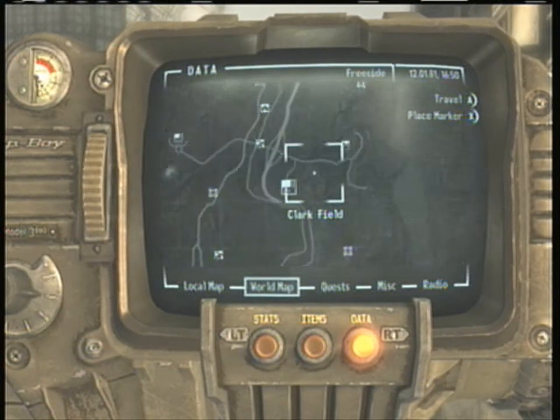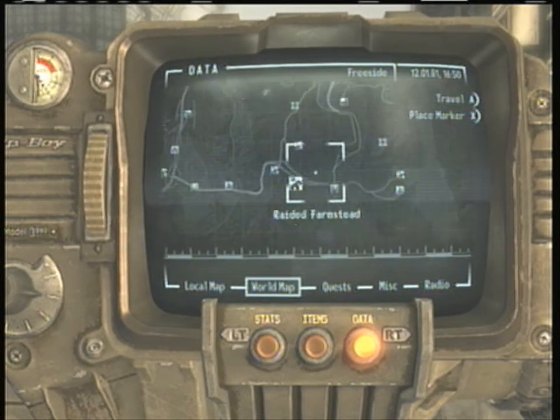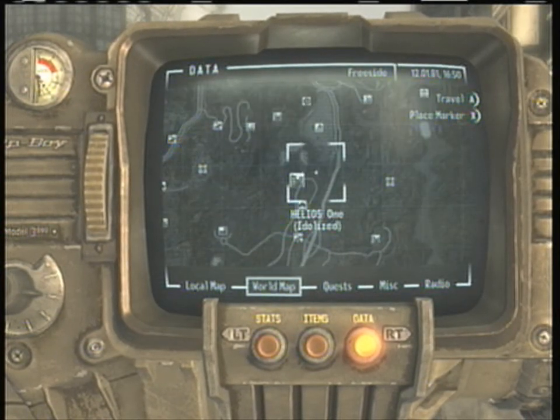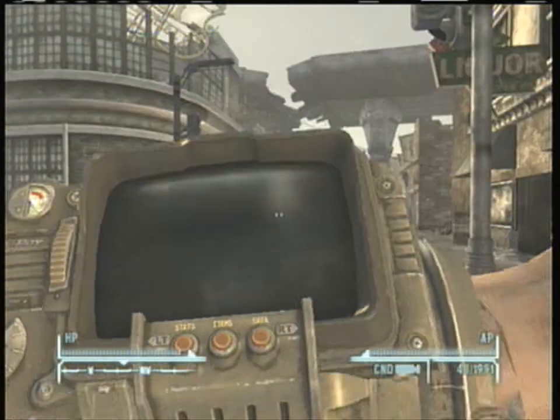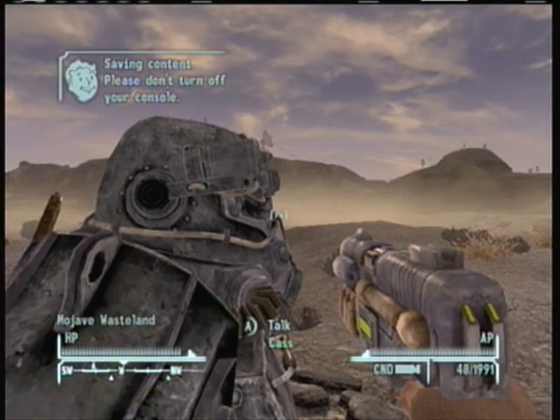Here I show you the basic location of where you go — there's Clark Field and I'm just randomly trying to find it. You go to the El Dorado Dry Lake. If you find it by walking into the truck in the middle of the little desert near Helios One, follow the outside gate, walk far enough, and you'll find a truck. Go to the truck — that's where I found the location.